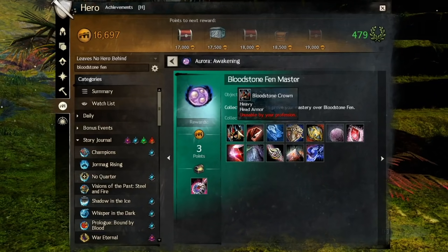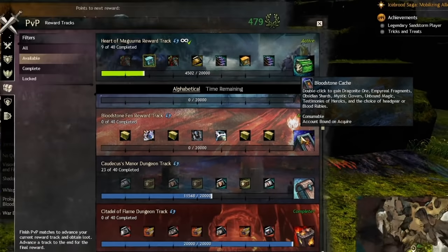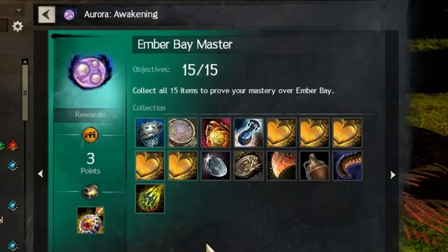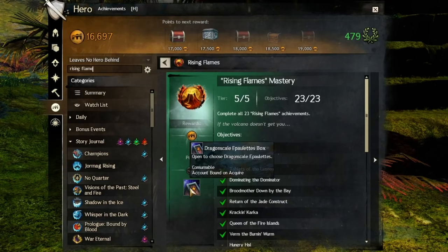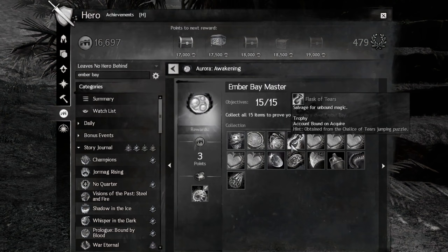Bloodstone Fen Hero: The Bloodstone Crown can be gotten from the Bloodstone Fen Reward Track in PvP or World vs. World, or you can do the Out of the Shadows Mastery which involves doing 18 achievements. The other items are obtained only as listed. Ember Bay Hero: The Dragon Scale Epaulets can be obtained from the Ember Bay Reward Track or from doing the Rising Flames Mastery and its 23 associated achievements. The other items on this list can be obtained in only one way as listed — and yes, you have to do the Chalice of Tears again. It is not retroactive.